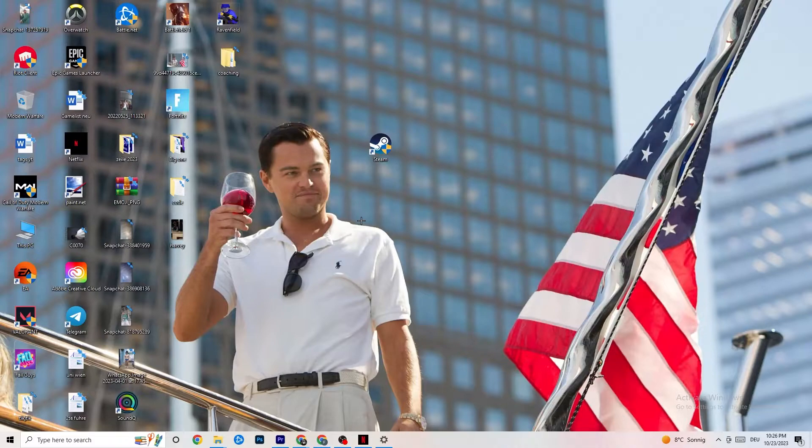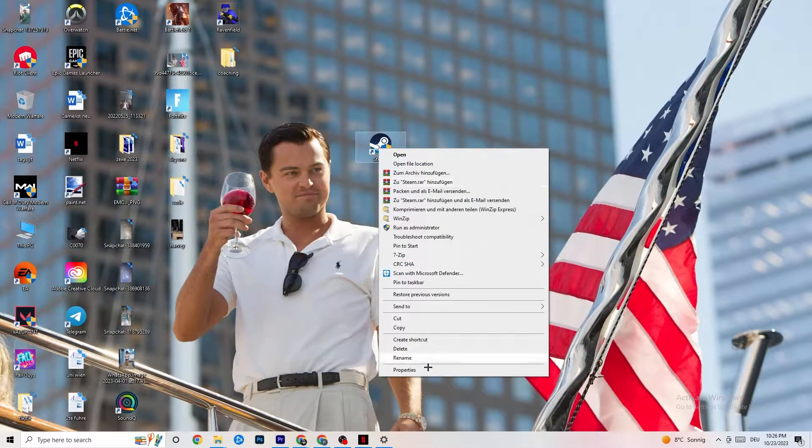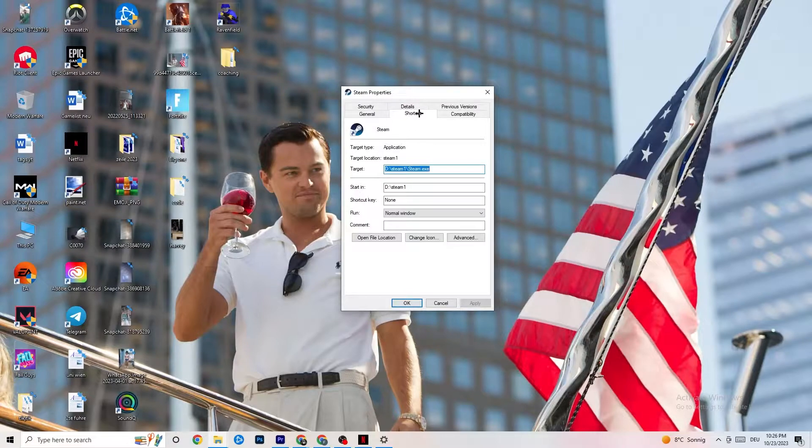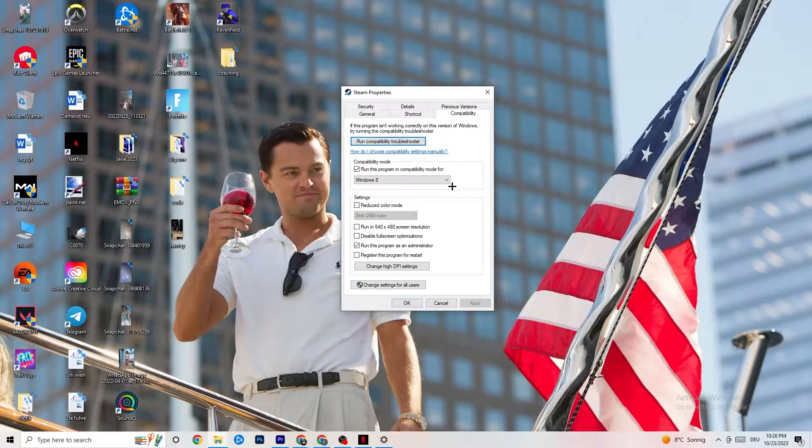If that works, close the launcher again, right-click it, and go to Properties at the very bottom. This tab will pop up — stick on the Shortcut tab, then go to the Compatibility tab on the right side. Enable compatibility mode and select the latest version of Windows — for me it's Windows 8, but it could also be Windows 10 or 11. Disable 'Reduce color mode', disable 'Run in 640x480 screen resolution', disable, enable 'Disable full screen optimizations', and enable 'Run this program as an administrator' — that's really important. Disable 'Register this program for restart'.